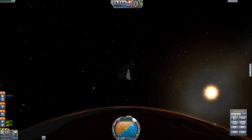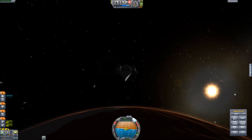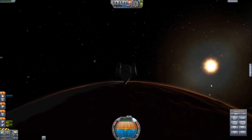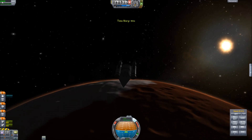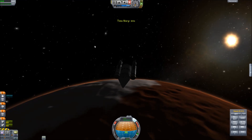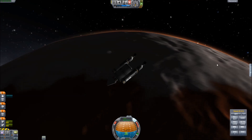As we do our deorbit burn — yep, we're done with that — we're warping down so we can get to the surface. I chose a polar orbit simply because I don't see it very much; whenever I do an orbit on any planet it's always equatorial, so I just wanted to switch it up.